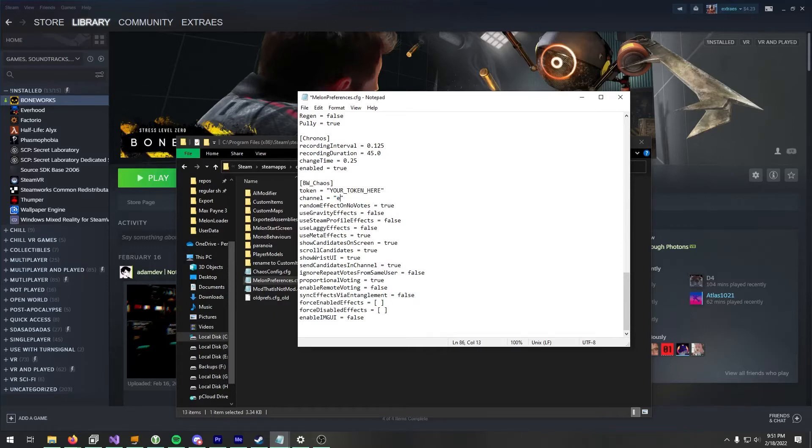If you're using the Twitch bot, you're just going to put in your channel name here — like my channel name is X-Rays, so I'll just set that there. And you're also going to want to set "enable remote voting" to true. So if you're using Discord or Twitch with Chaos, set enable remote voting to true.